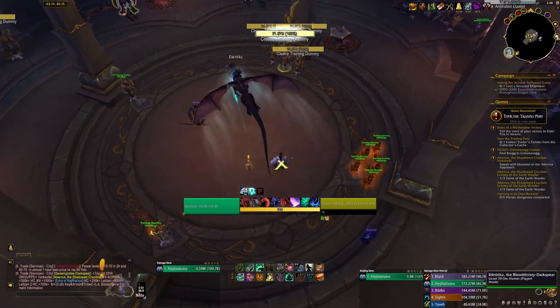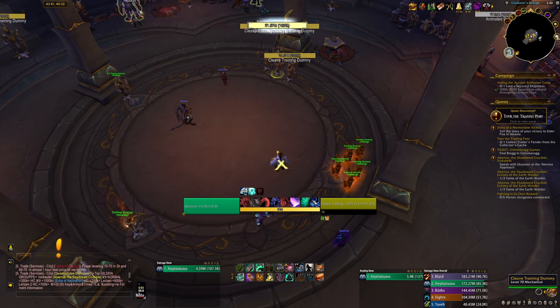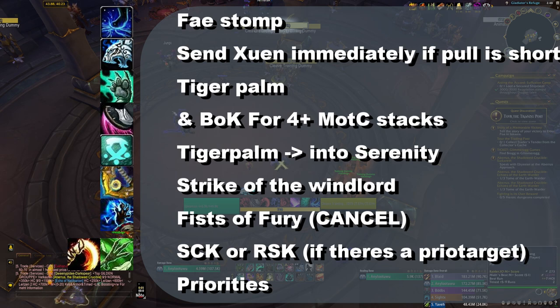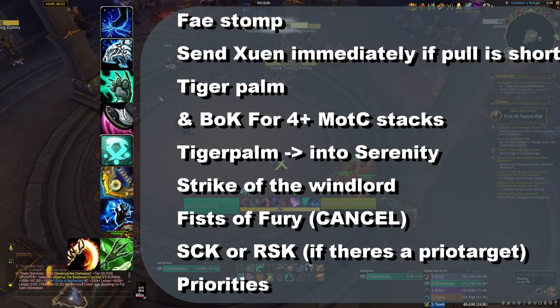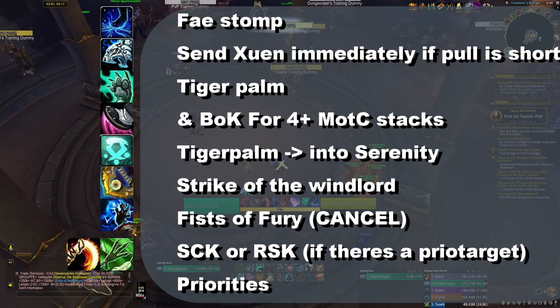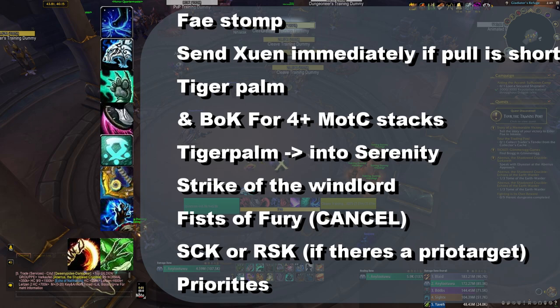For the AOE opener: you don't want to pre-cast Shenburst or Expel Harm because you're playing Serenity, so that won't matter. The ability you want to pre-cast is Feyline Stomp, so you apply the 12% damage debuff to all targets immediately — you'll get a reset anyway so it doesn't matter if you use it slightly early. The sequence is: Feyline Stomp, Tiger Palm, change target, Blackout Kick to build Mark of the Crane stacks. Get five stacks before sending cooldowns, then send cooldowns, Strike of the Windlord, Fist of Fury — and cancel your Fist of Fury with Spinning Crane Kick as soon as possible.